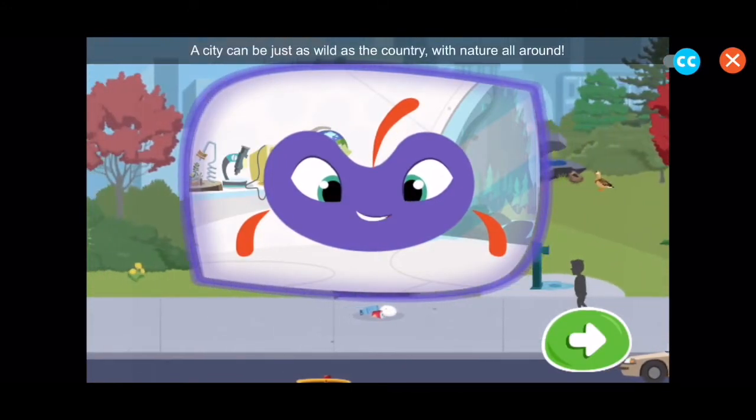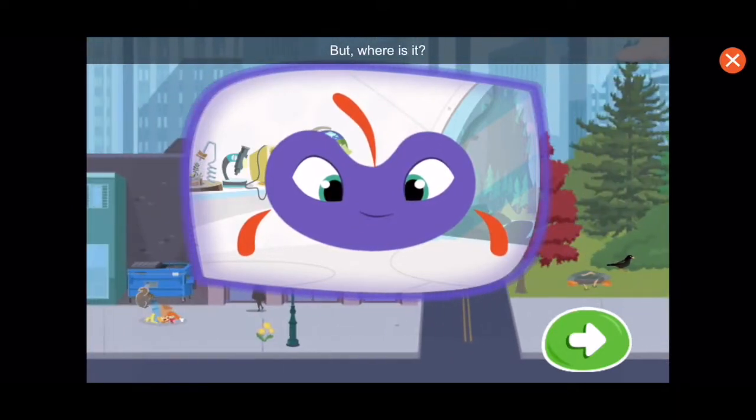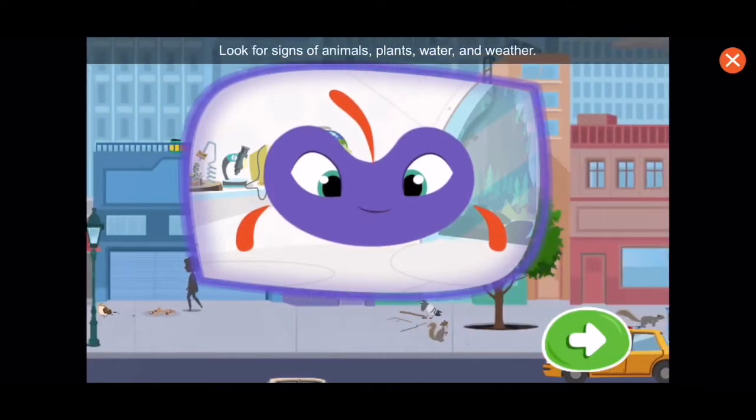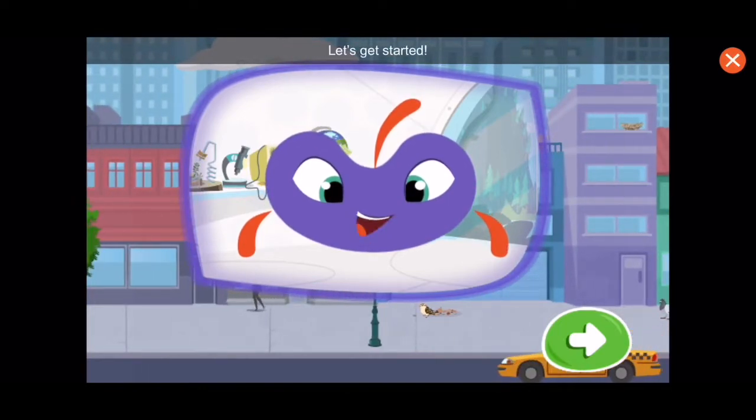A city can be just as wild as the country, with nature all around. But where is it? Look for signs of animals, plants, water, and weather. Tap what you find to discover nature in the city. Let's get started.